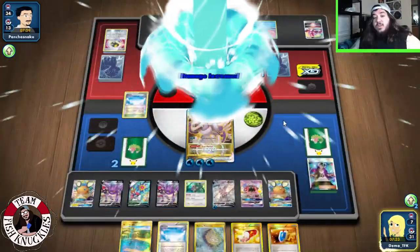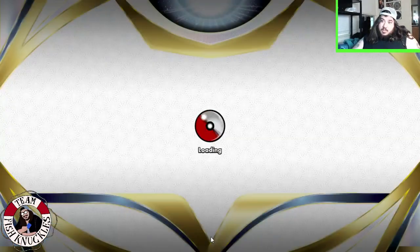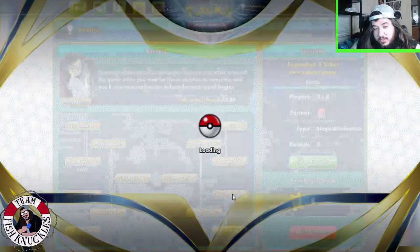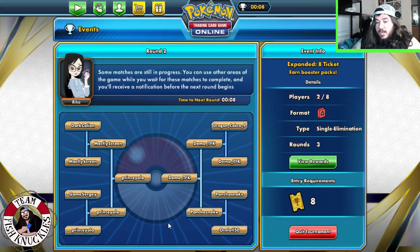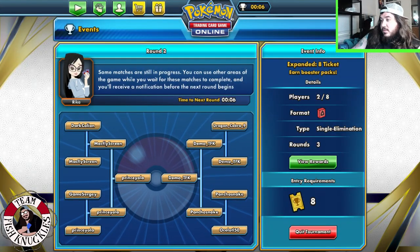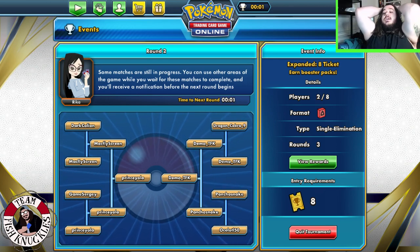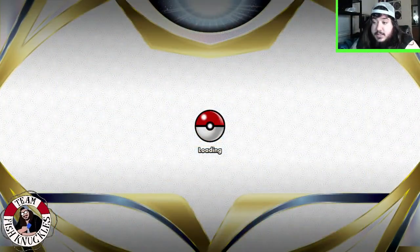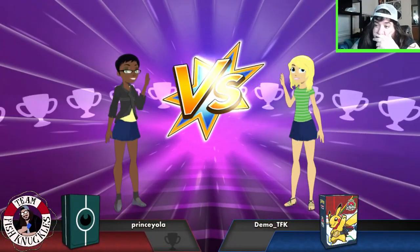Let's go! That was scary. We could have knocked the V-Max out. We're in the finals now against Prince Yolo — I guess that's how you say their name. Yo, that was nerve-wracking. That was scary. Let's see what happens.